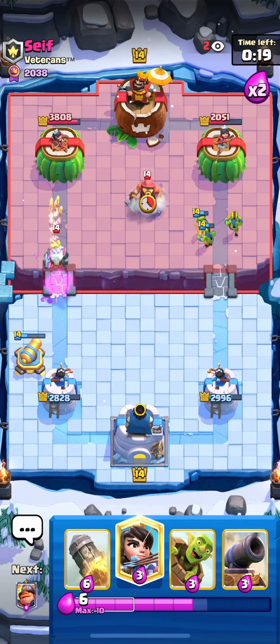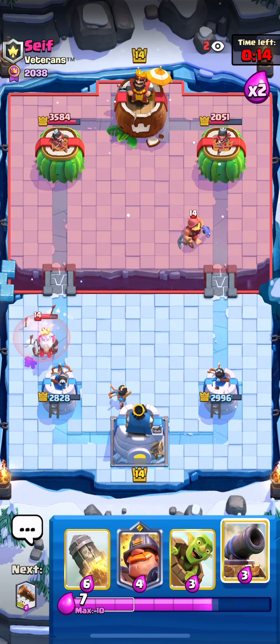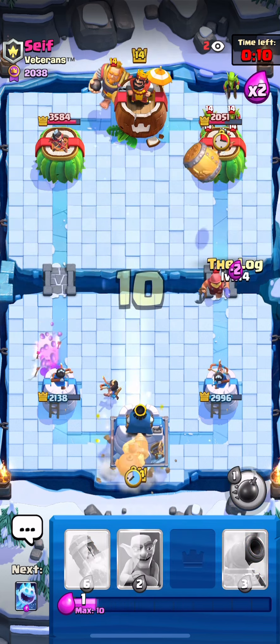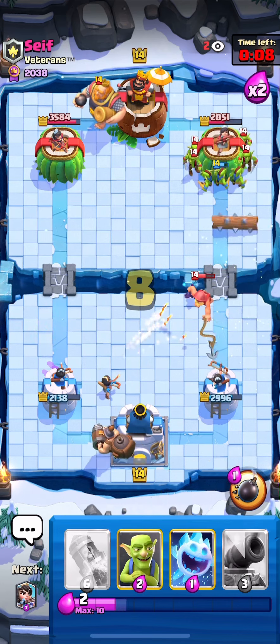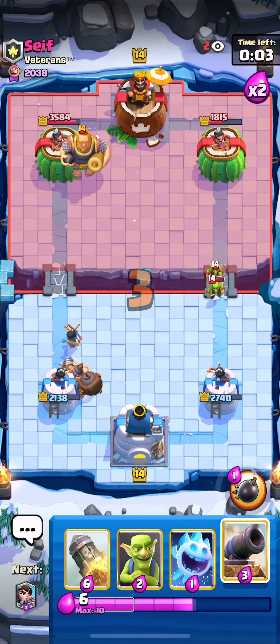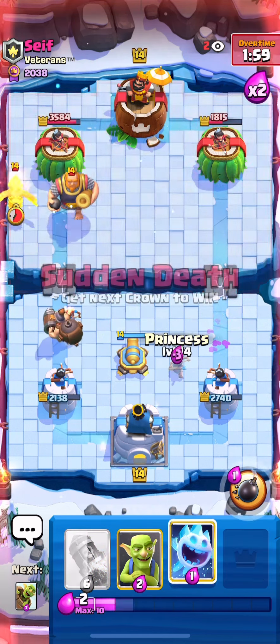He goes with the Royal Ghost — I went for Princess to defend against it. He went for Goblin Barrel and Mighty Miner in the same lane as the RG. We do get some nice damage on the right side, but defending this next RG will not be easy because I'm giving him a lot of Lightning value already.